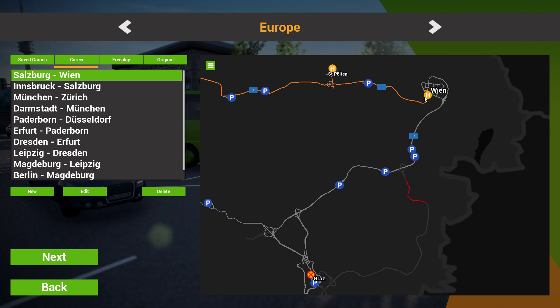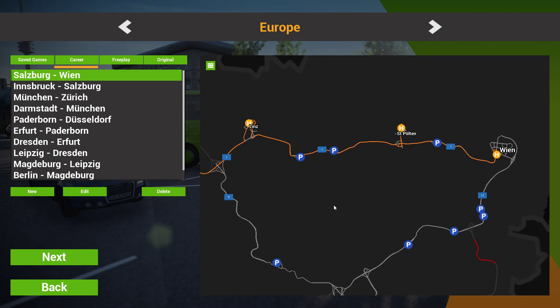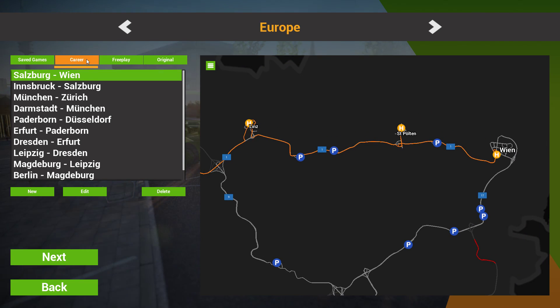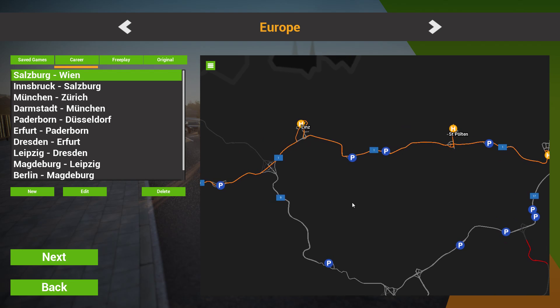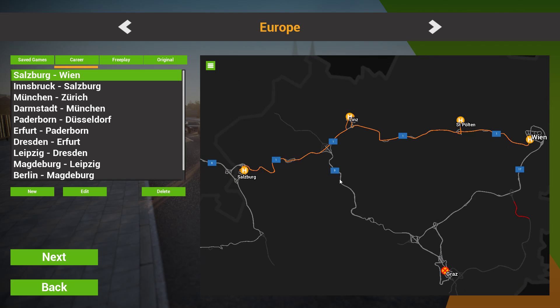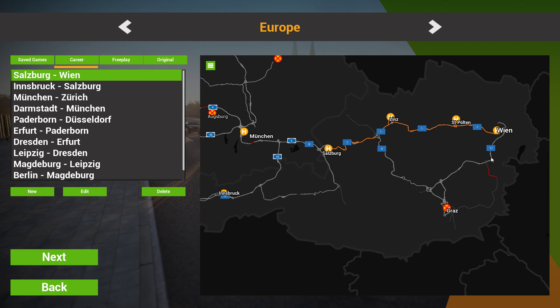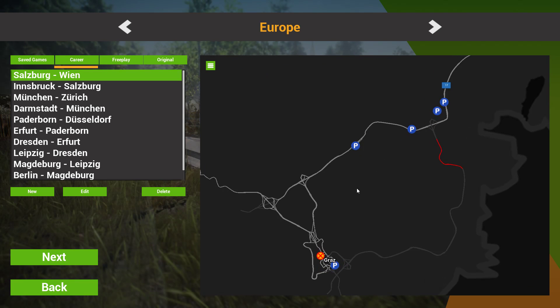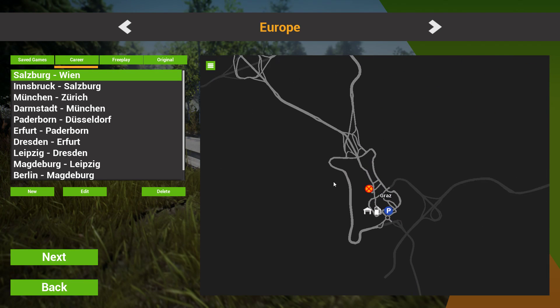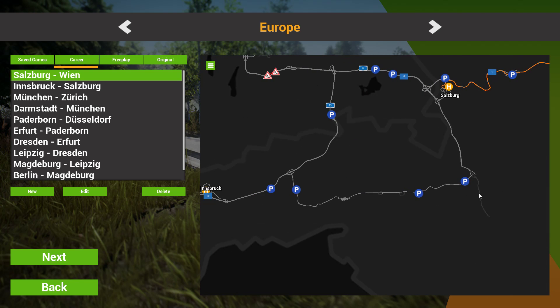I guess we can take a trip today from Vienna to Graz. If you remember from the last episode — that was a long time ago — we arrived in Vienna, I believe. Salzburg to Vienna, so we crossed over the northern area of Austria. Now we'll be crossing down to Vienna, going south, passing through, and then arriving in Graz. I'll be sharing some of the specific updates as we go along.